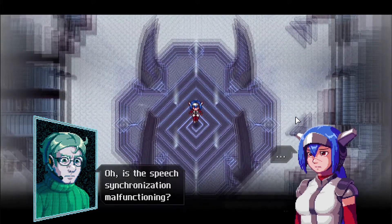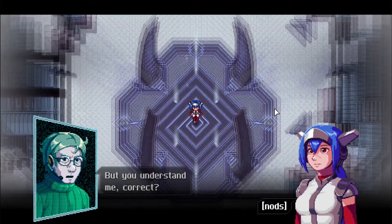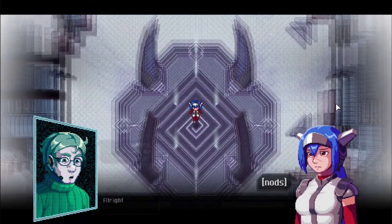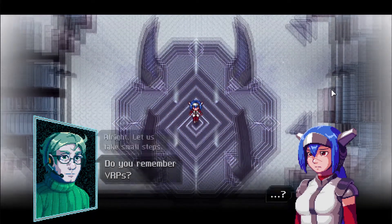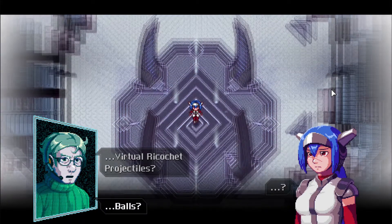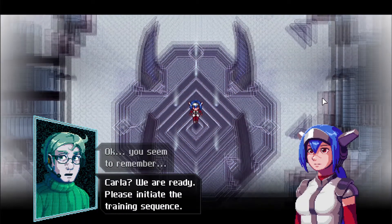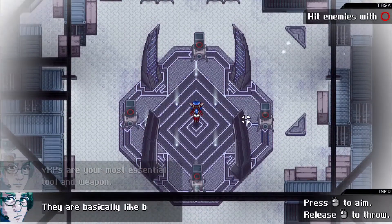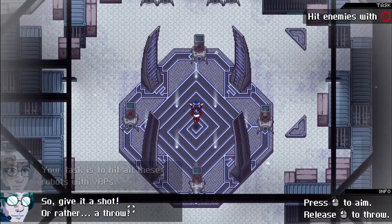Something just had to go wrong. We can understand them, but the speech synchronization is off. 'You are probably confused about this situation.' Let's take small steps. 'Do you remember VRPs? Virtual Ricochet Projectiles.' Balls. Okay — you seem to remember. Carla, we are ready — please initiate a training sequence. VRPs are your most essential tool and weapon; they are basically like balls. Your task is to hit all these robots with VRPs — give it a shot, or rather a throw.